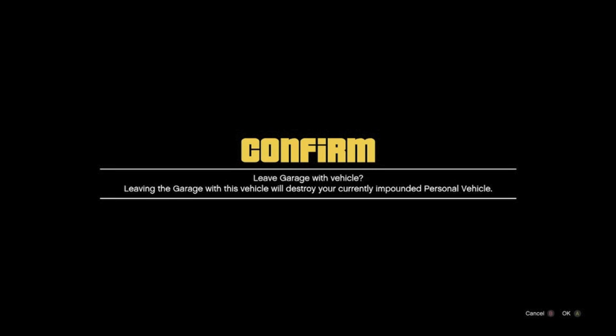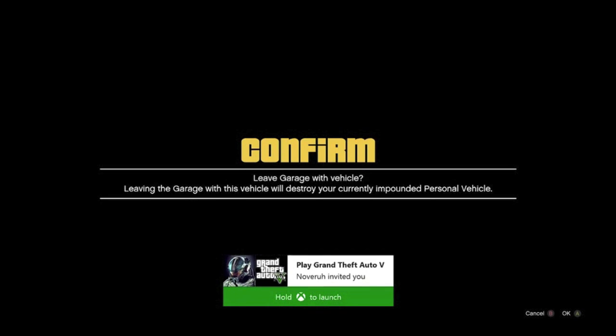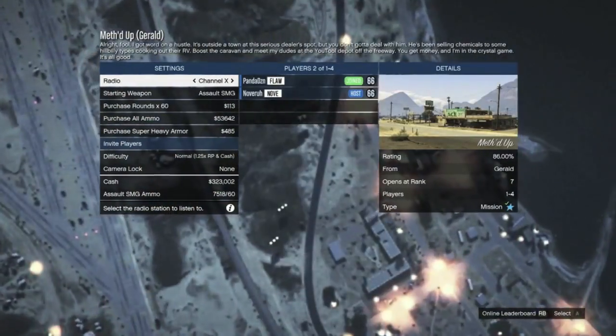From here, hit right on the d-pad next to the bike rack so you guys receive this little notification, and when you guys receive this screen, have your friend who is in the lobby of that job invite you through the Xbox home. Go ahead and accept the invitation from your friend but continue to wait on the screen for about 30 seconds. As soon as you guys have been waiting on the screen for about 30 seconds, go ahead and spam the A button in order to pass through all of these alert notices, and if you guys have done everything correct from here, it should load you up inside of that job.